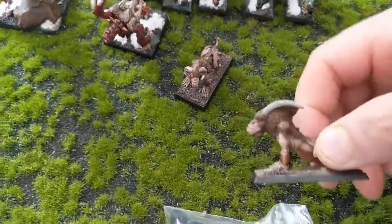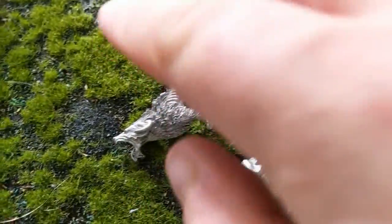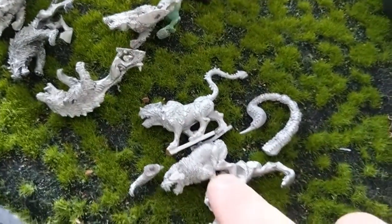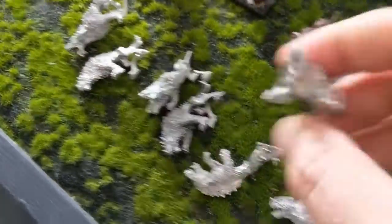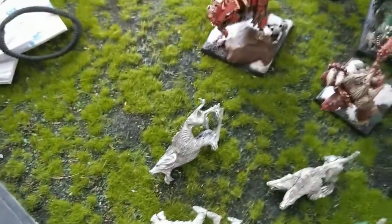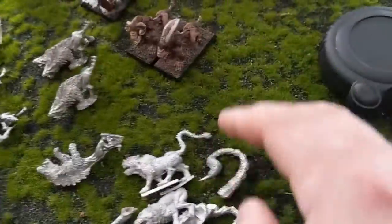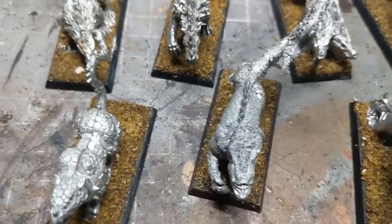I do have a couple of hounds painted — these are the old Mordheim ones. But I could probably do with another 5, 6, 7, 8. I found a selection — these are probably my favourite set of Chaos Hounds, so I've got a full set of those, and then a couple of the older ones. I've got one that was missing a leg that I've had to re-sculpt, and we've got the double-headed variant. Mixing those with the Mordheim ones means we've got very few duplicates, so that's going to be cool. The hounds are all based up and almost ready for some paint.